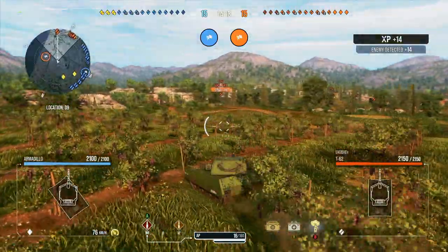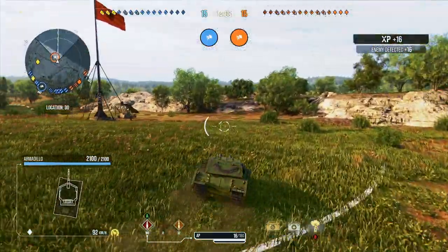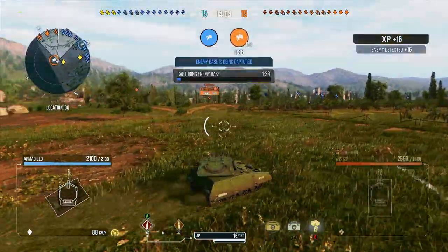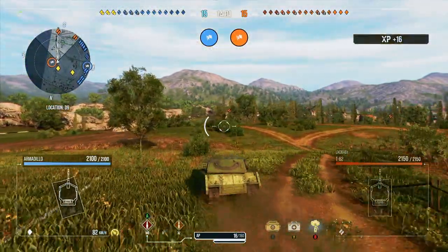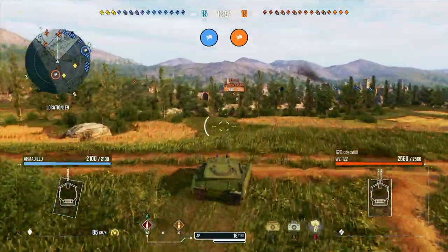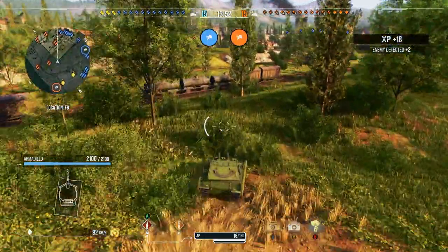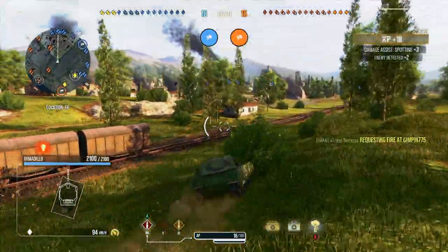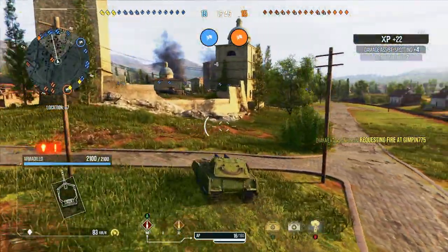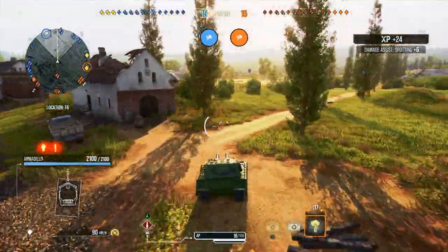I'm up to eight enemy tanks now that I have managed to spot, which isn't too bad, given I have my platoon mates here with me, also in light tanks, who are no doubt also competing for those spotting tanks and spotting assist. Here I am now, changing location from the enemy base as I nipped in there briefly just to let them know that I was here, in hopes to distract them and maybe pull them back towards their base so they're not quite as concentrated in one area.